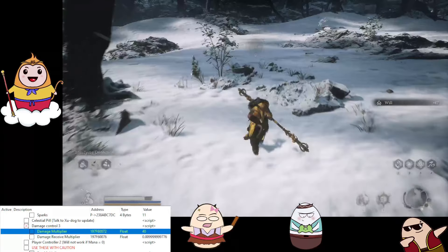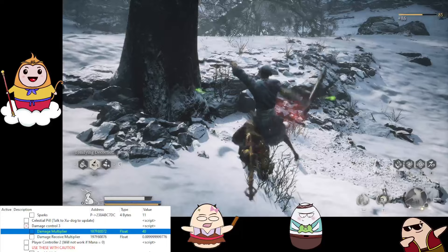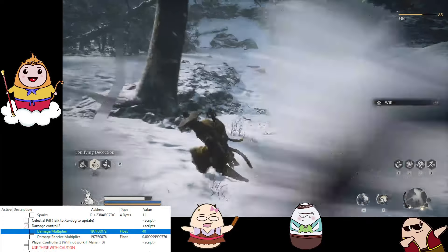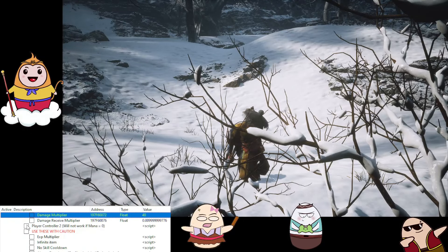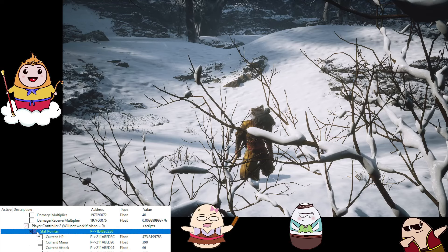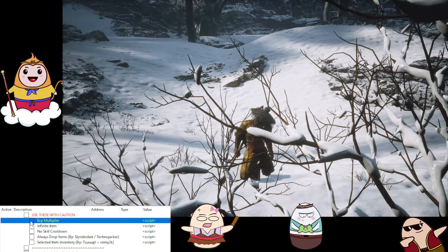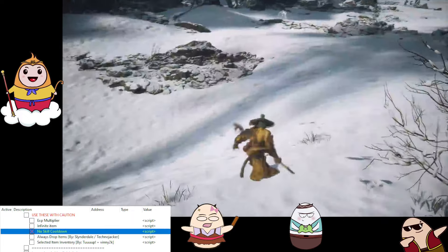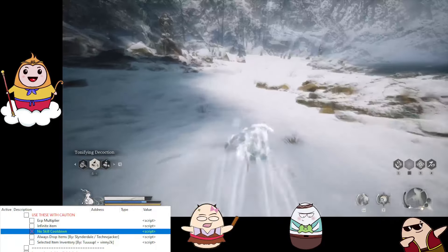Let's set it to 40 — basically one-shot everything, one hit, simple as that. For player and controller options, just like before we have a pointer and a gold mod. Do whatever you want with these numbers — they will not be saved but you can use them for your run. Experiment multiplier is very straightforward by the name. No skill cooldown is also available.